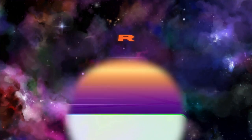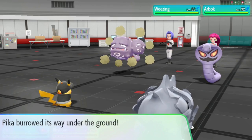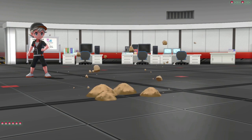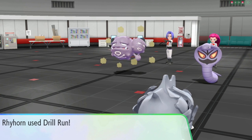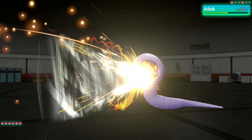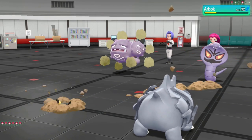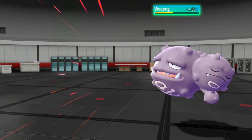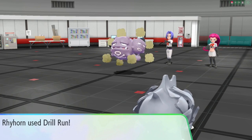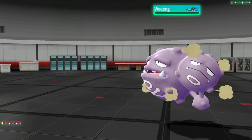With that fight done we're in Celadon versing Jesse and James in the Team Rocket Hideout. I go underground on the first turn, dodging a Poison Jab and a Sludge. I use Drill Run on Arbok to put it under half life, then finish it off with Pikachu. Then two Drill Runs take down Weezing as well, and that's Jesse and James defeated.